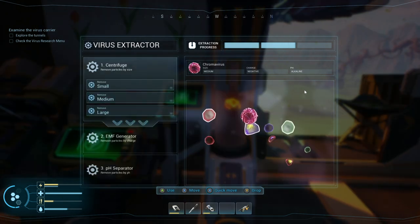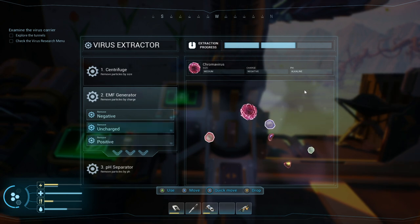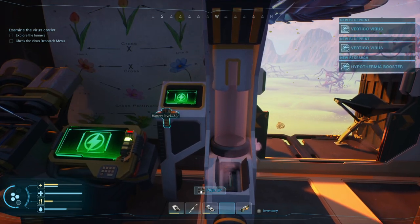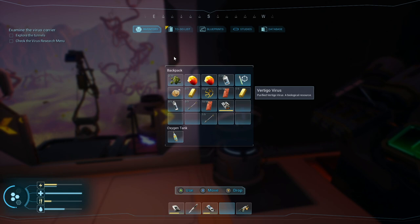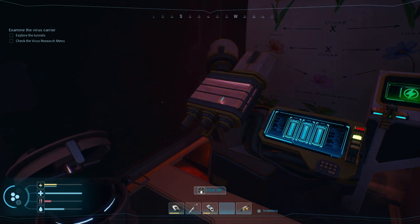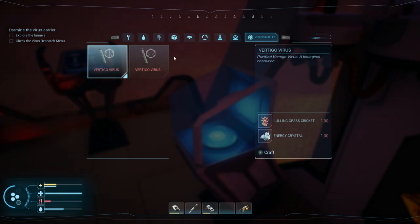Let's go again with no cuts. I'm choosing large for option one. For option two I'll choose the uncharged version — I really like this mechanic, it's unusual and different from most survival games. For option three I'm left with acid, neutral, and alkaline. Acid is the one you should choose, and that leaves just the virus extracted on its own. You then have to take the virus out of the bottom of the analyser — trying your inventory won't work. Place it in the research station and you'll get the hyperthermia booster. Once researched you'll need to craft another one; the recipe requires either another dust daisy and an energy crystal, or an energy crystal and one of the lullaby crickets you may find in farm areas.